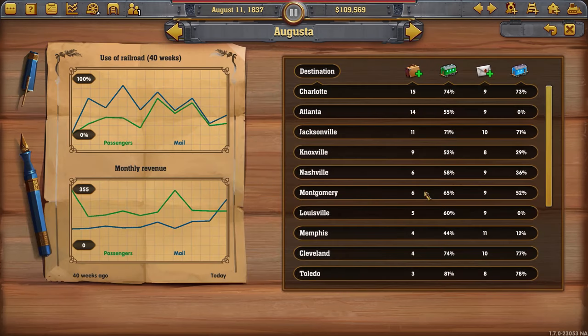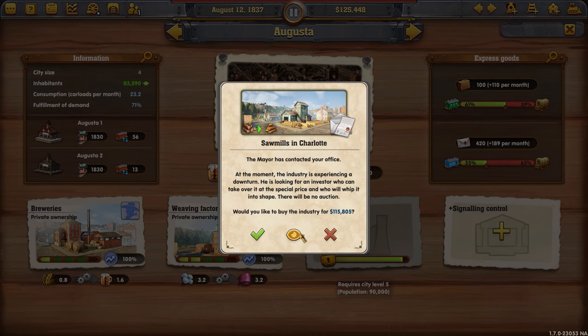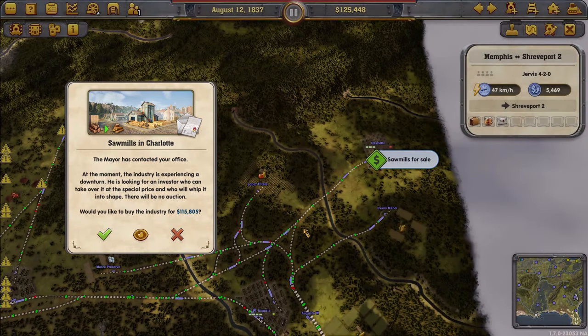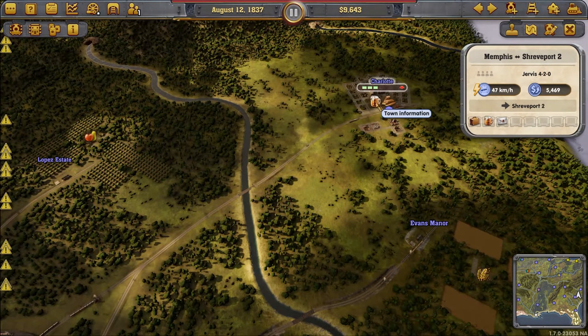I can click here to see how many people want to go to each city. Montgomery is not too bad because it's nearby — nearby cities get more demand. Sometimes you get tasks to transport people halfway across the map and that just takes forever, but in this case it's convenient because they do want to go there.